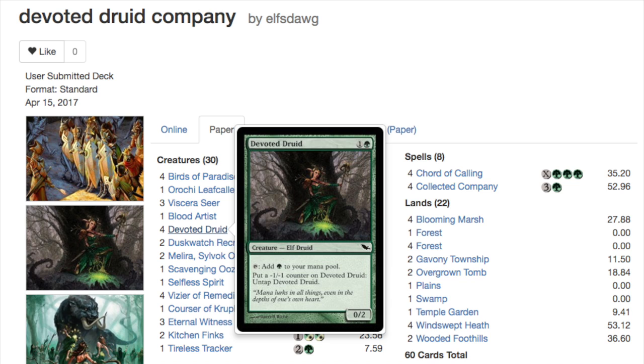That's why you run four copies of Devoted Druid and four copies of Vizier — you just need to find those two together and that's it. It's very similar to Splinter Twin but cheaper, though you're not in blue so you don't have counterspell protection. Since they are creature-based, you cannot rely on your opponent tapping out at end of step the way Splinter Twin does — Splinter Twin wins out of nowhere, but this deck plays differently.